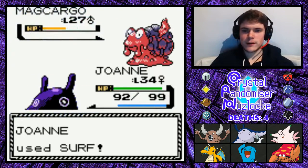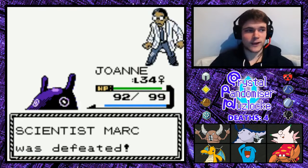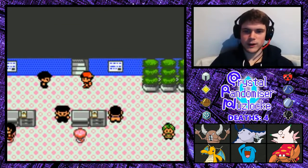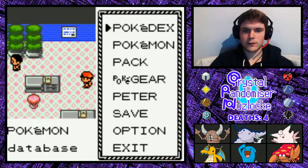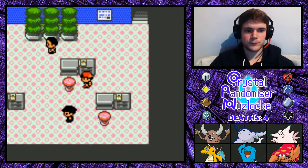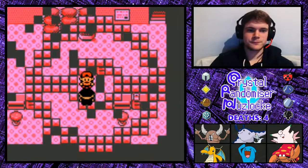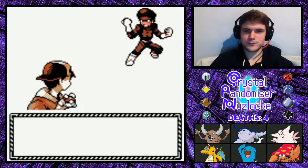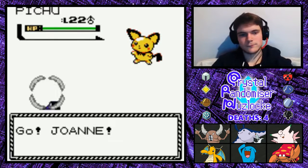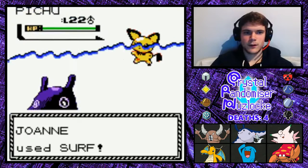I think we've only got one more trainer left and it might be the Executive. I can't say 'Executive' without saying 'execute.' Oh, you give me an item — Sunny Day. Oh no, there's another floor still. Okay. Joanne's fine. Hey you, fight me. 'You plan to rescue the director? That won't be possible, because I'm going to beat you.' That's pretty big words for such a tiny man. Come on, show me what you've got. A Pichu. Wow. Just wow — what else is there to say other than wow? Just go down.